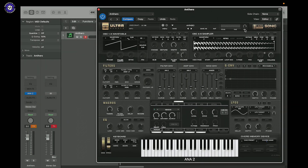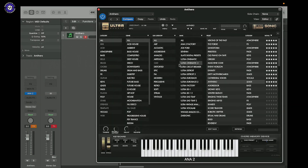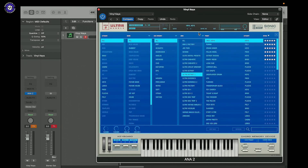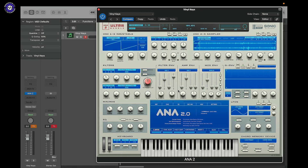Let's switch to another bank. We've got Ultra Detroit — more of your sort of MPC vibe. It's sampled and bit-reduced. There's some really lovely Vinyl Keys — a lo-fi flavour. Very MPC kind of skin.